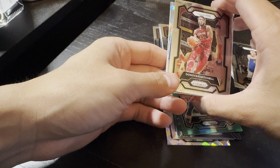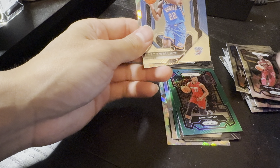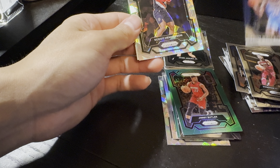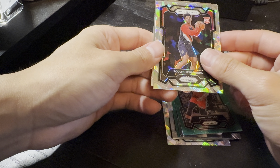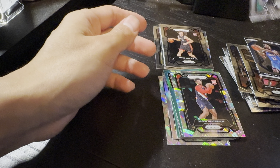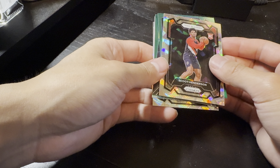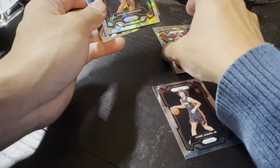Got another crystal thingy — we got Mitchell. We got Karcaise and Wallace. Emergent — nothing too good there. We got rookie Scoot Henderson — is he good? And then Derrick White. Nothing too crazy.